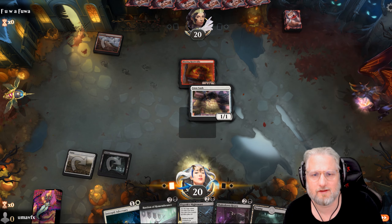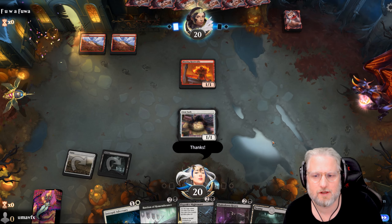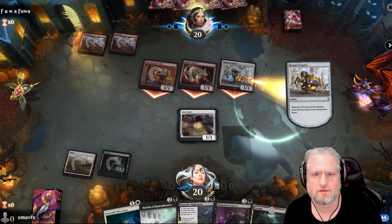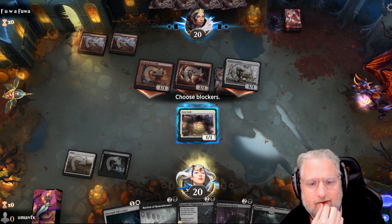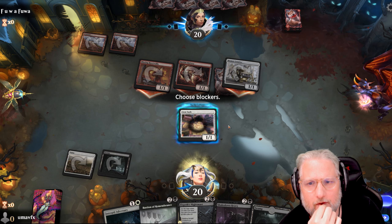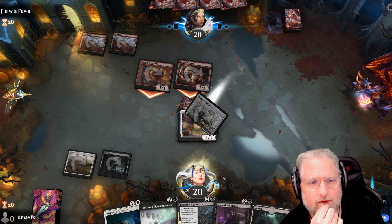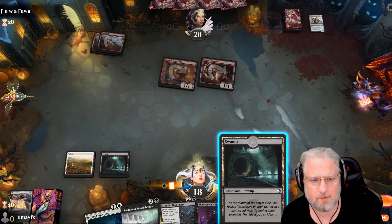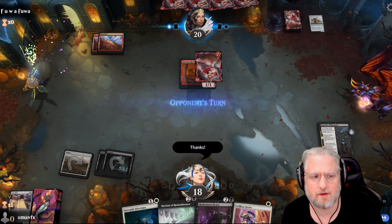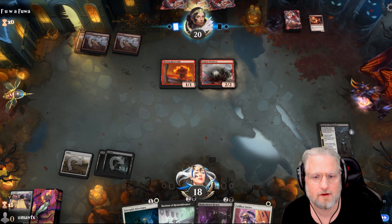I'm gonna play out this guy. Might even consider - mono red against mono white-ish. I block here. I'm gonna block to be honest. I'm gonna take this. Then I'm going a little bit slower here - shoot this creature. I don't mind taking three here, and the next one we can handle. That's a very nice one.